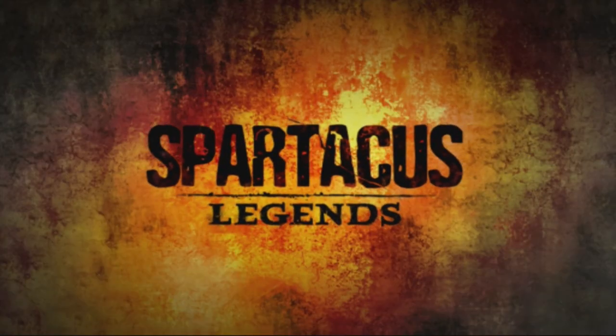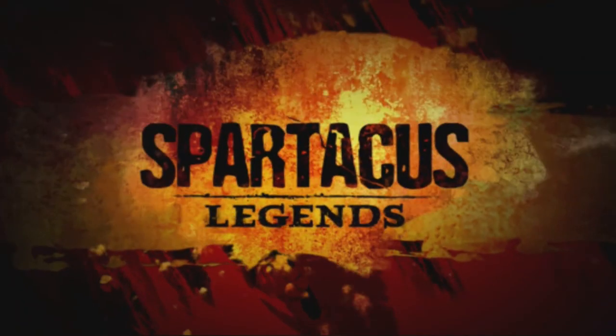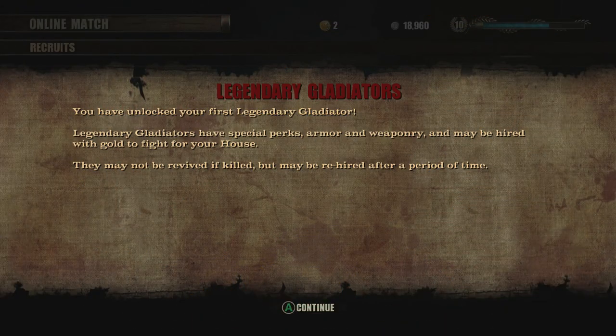Here you're gonna see me go into the ludus and I'm going to show you that you can actually now recruit Animaeus. I'm hoping I can get five more gold coins because I really do want him — I think I can wreck people with him.